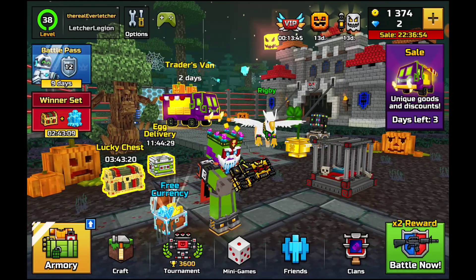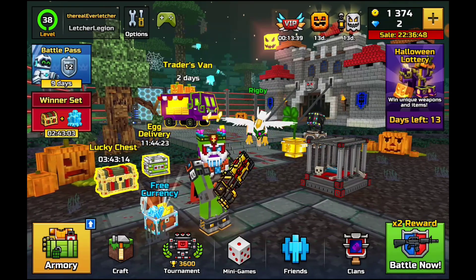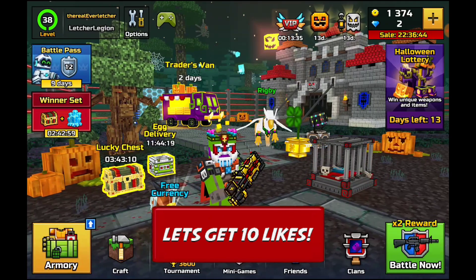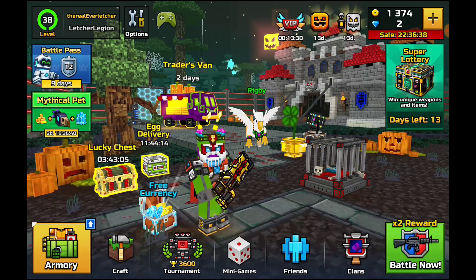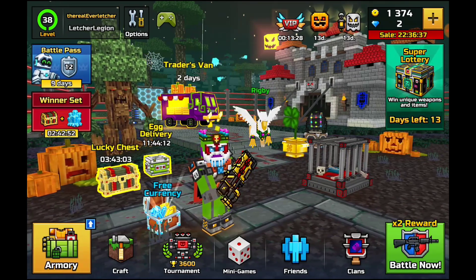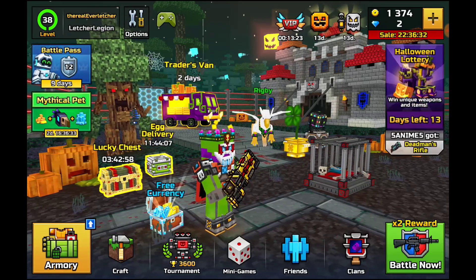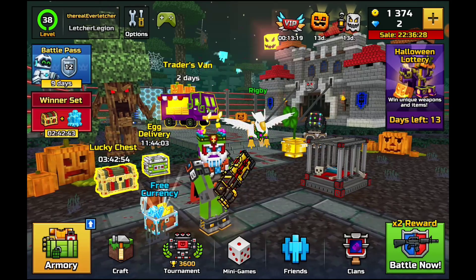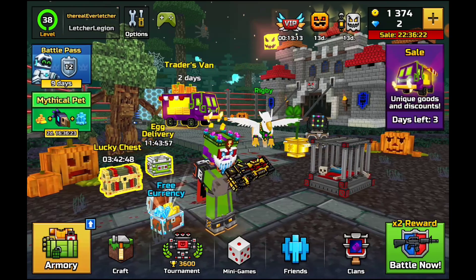What is going on guys, Everletcher here, and today I am back with another Pixel Gun 3D video. In today's video I'm going to be going over something that I did not realize they added in the past update, and this is fall damage. I didn't actually realize they had fall damage until I saw Exotic Gaming make a video about it. I'm going over all the specs of fall damage, every single detail you need to know, and whether or not it is a good or bad thing that they added it into the game.